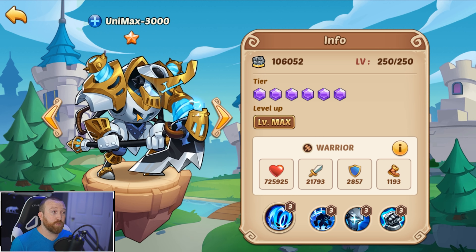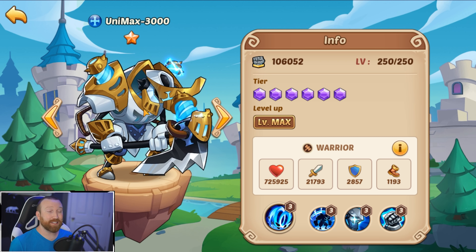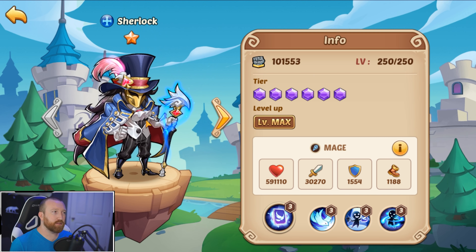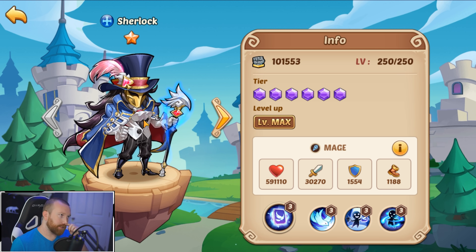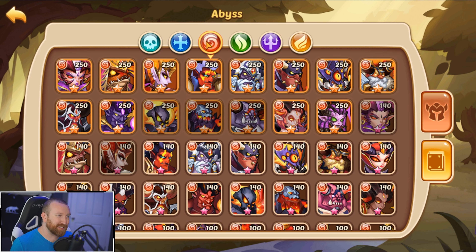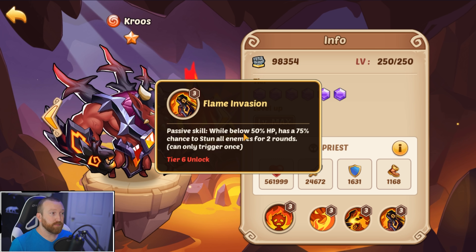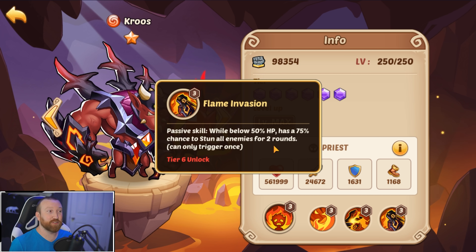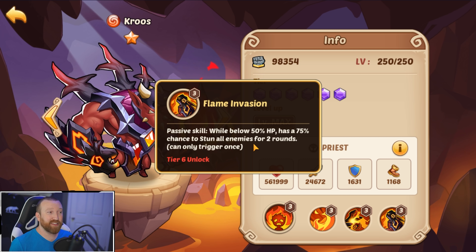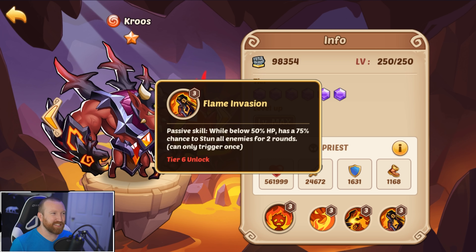As far as the top heroes: Unimax is kind of the overall best hero to use for tower in general. He has so much utility, especially if you have an upgraded Ruice Scepter. Sherlock — I haven't seen too much of him in tower, but it'd be interesting to hear what you guys think. For Abyss, Cruise can be an awesome support for his stun. Even without a Ruice Scepter he has a 75% chance to stun all enemies for two rounds, which can be absolutely huge since most tower fights only go three to four rounds — having enemies stunned for half the fight is massive.